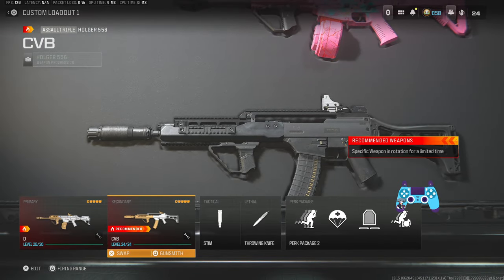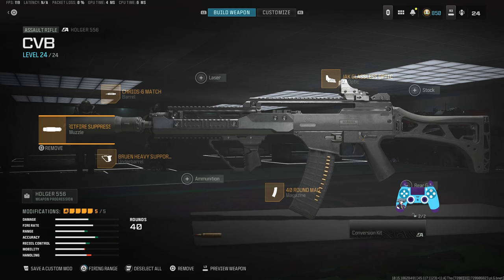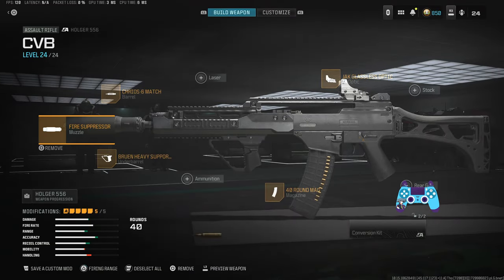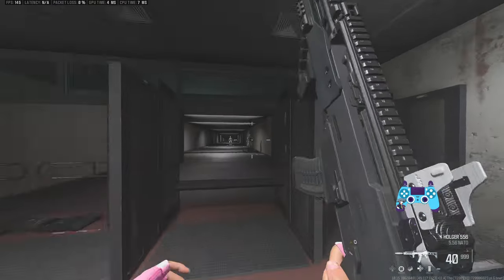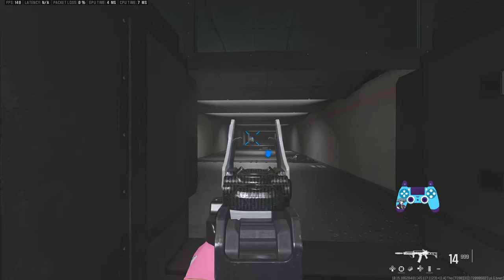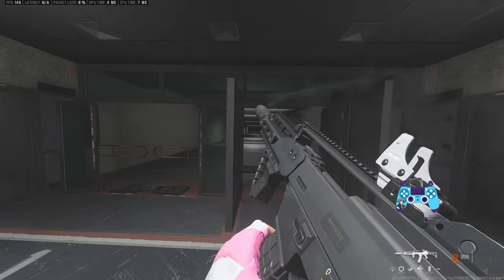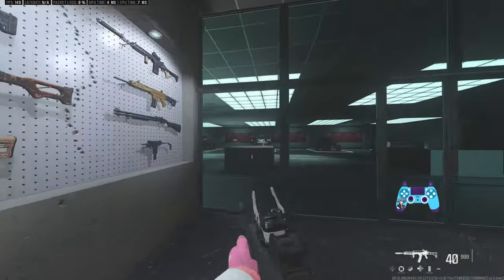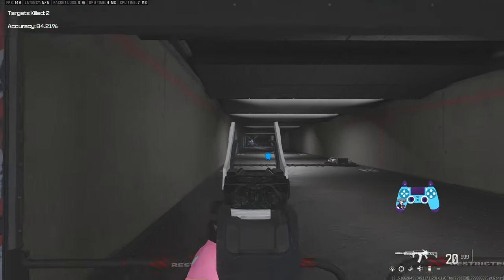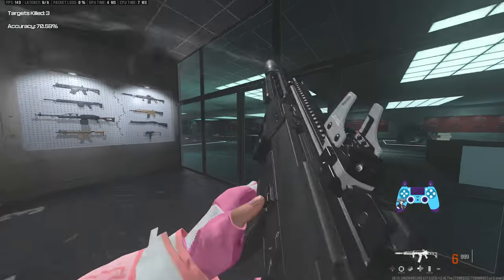Now we're touching on the range meta that can also contend on big map. First we have the Holger 556 — I'm not a huge fan personally but I know some people are. Here's your build. The one downside of the Holger 556 for me is it only has a 40-round damage-per-mag, but if you can hit your shots it pretty much insta-melts anything.